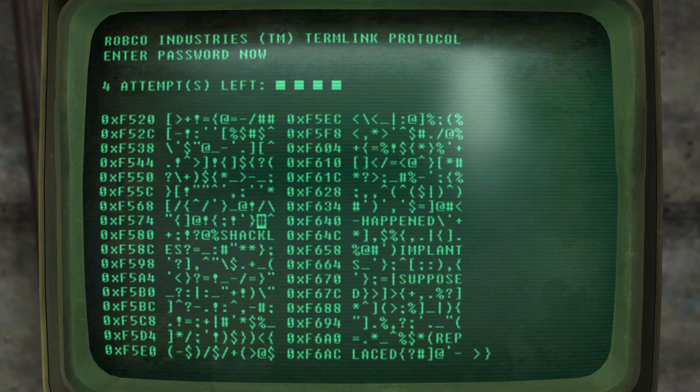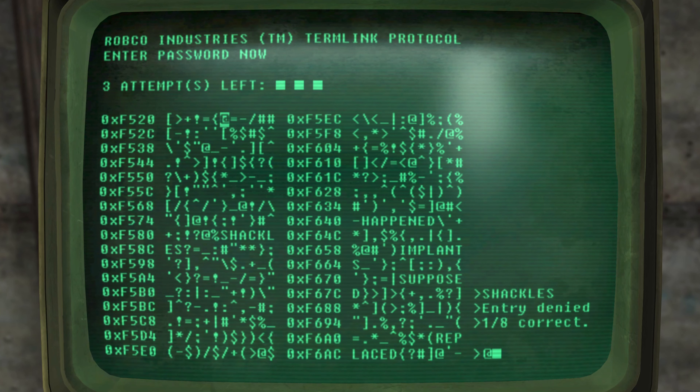What you need to do is go ahead and select one word, and from there we will be able to take some further steps. I'm going to select the word 'shackles'. Now that I've selected this word, I started with four attempts and I now have three attempts. This means you are only able to use up to four attempts to try and hack a terminal.